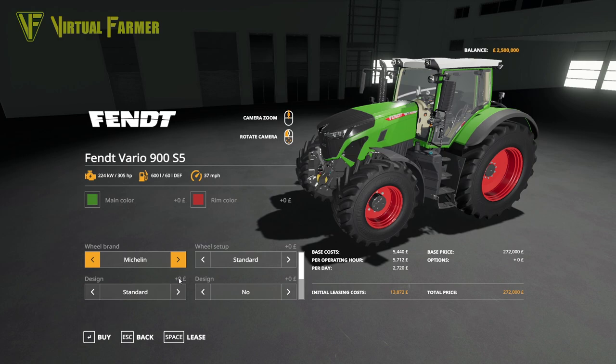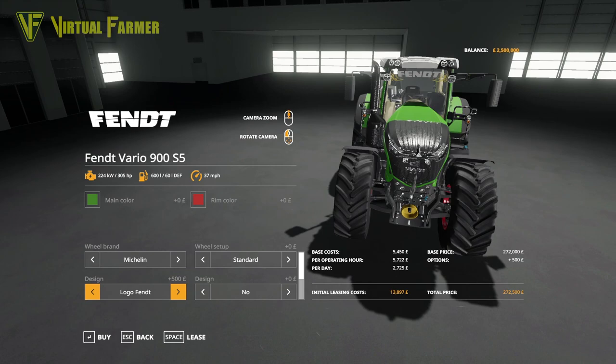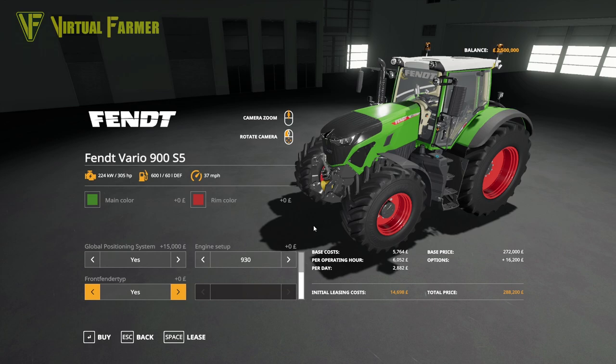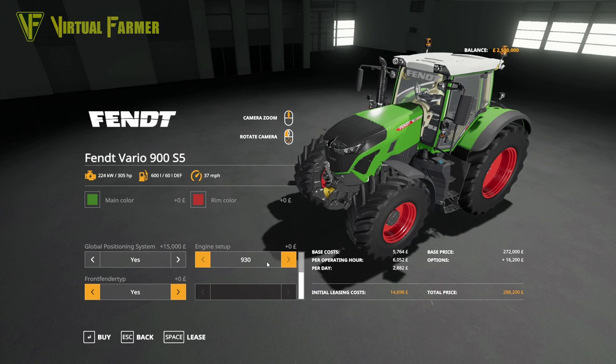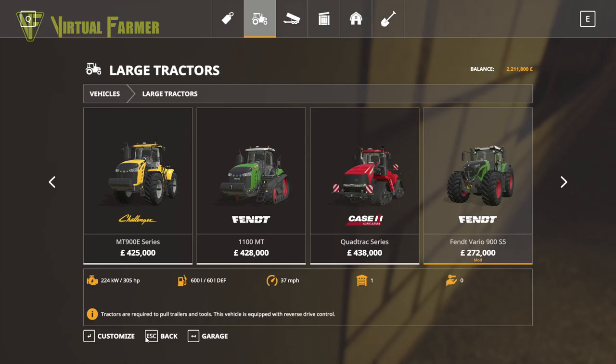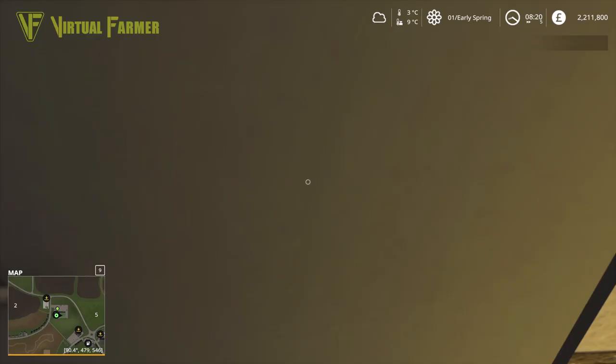We're going to put the Michelins on it and go with a standard wheel setup. I want to put the Fendt logo in because I think that looks pretty cool. We'll go with dual beacons on all of these. GPS is going to be a must. I'll leave the fenders on and go with the 930 — we don't need more than 300 horsepower — so we'll buy that for 280.